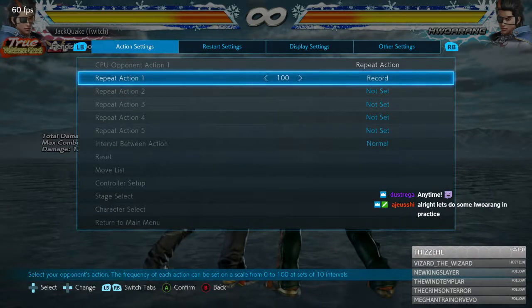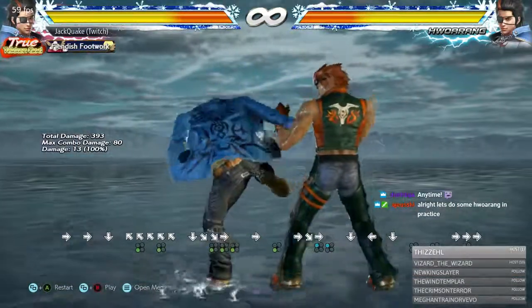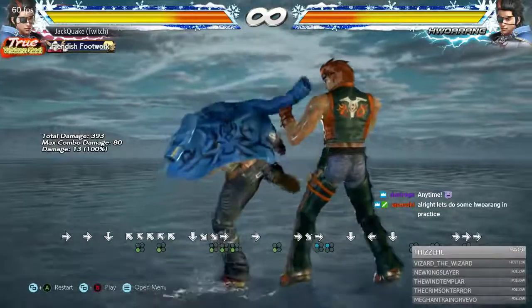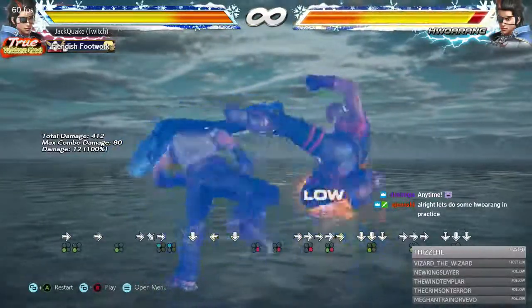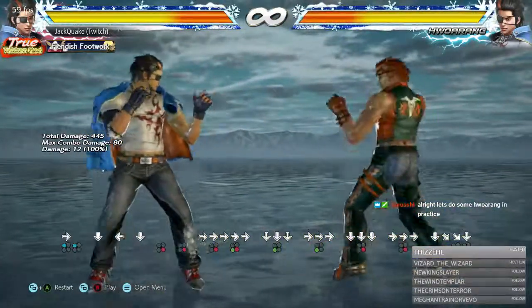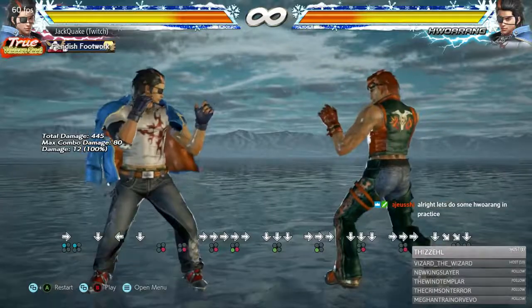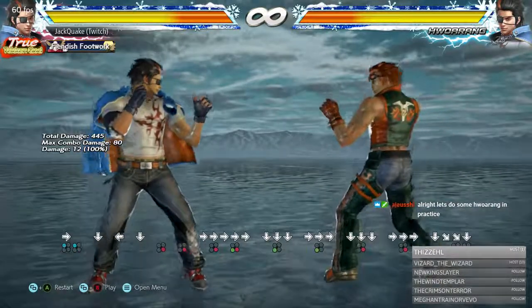He also has the same slow Down 4 sweep in Right Flamingo. Same concept — it's minus 17, duck and launch. Same exact properties as the Left Flamingo version.